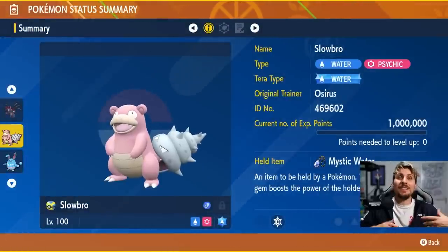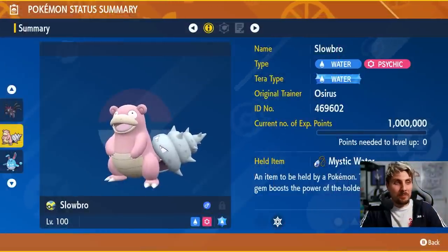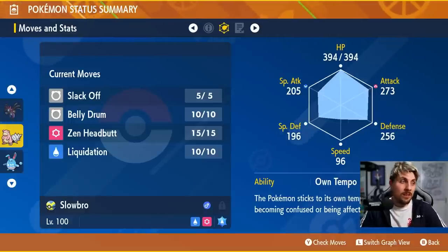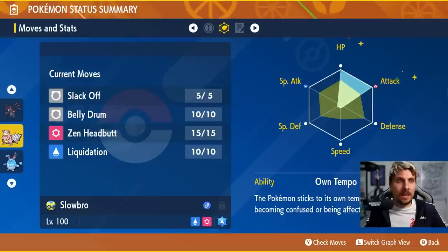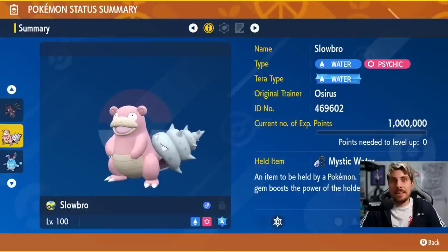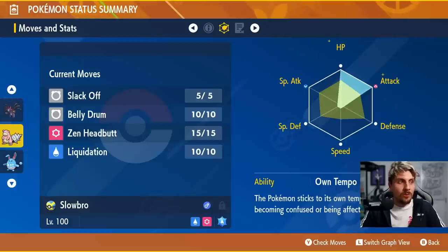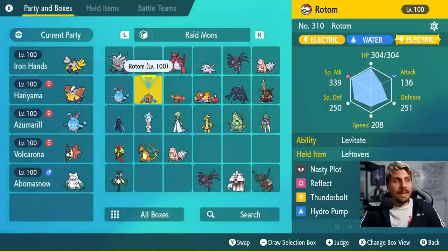Next is Slowbro, which is slightly different from the one covered in our Cinderace preparation video. This one has the Water Tera type rather than Psychic, with Mystic Water as the item. The moveset is Slack Off, Belly Drum, Zen Headbutt, and Liquidation. The premise is Belly Drum turn one, then Slack Off if needed or attack with Zen Headbutt and Liquidation. Own Tempo as the ability prevents confusion. EV spread: max HP, max Attack, Adamant nature.